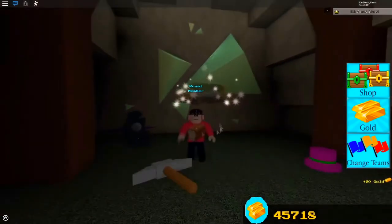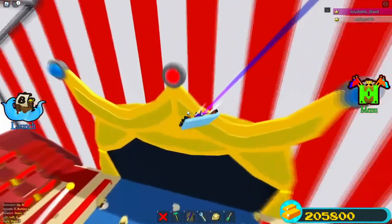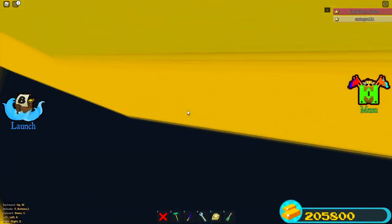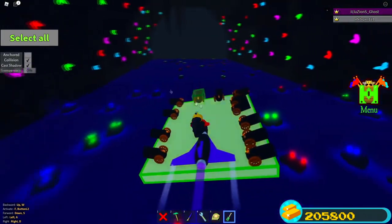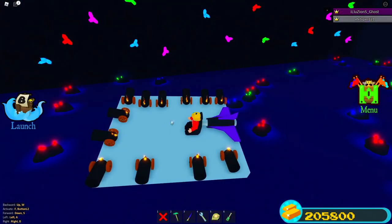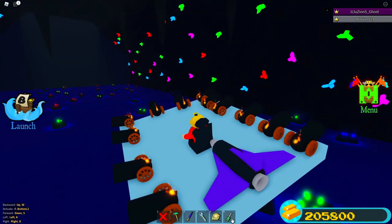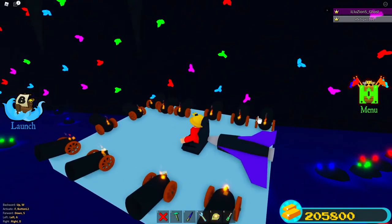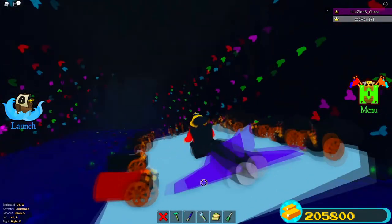You get 20 gold and the chest itself. The last one is inside the crystal stage. Simply go inside the crystal stage — I like to anchor myself with the screwdriver/collision tool. Then you take your cannons and shoot all of the crystals. Once you shoot all the crystals, it teleports you to a secret room.